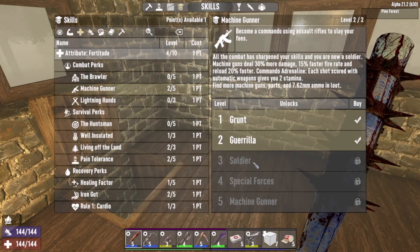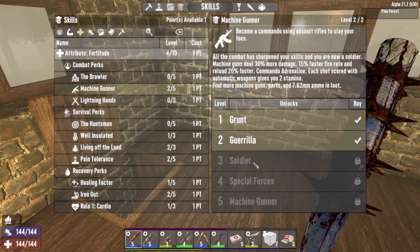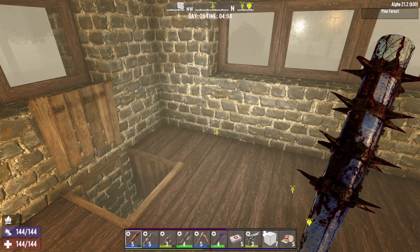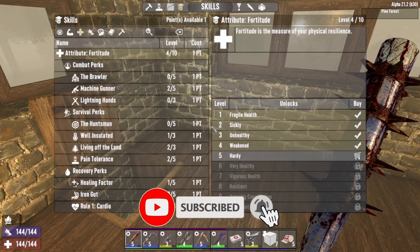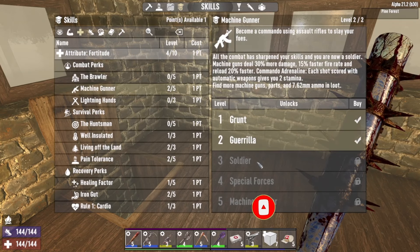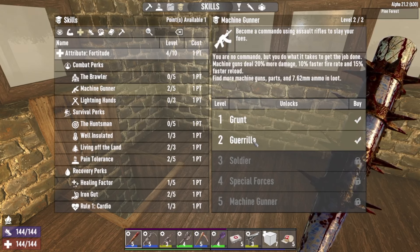How you doing guys, welcome - it's Kraken here and we're back to basics on day number 25, 26 - bloody hell, days are going fast. Just having a quick look at the point situation: we have got a point and we're halfway to the next one. I was looking to put another one into machine gunner because our tier 3 AK is not really doing enough damage.